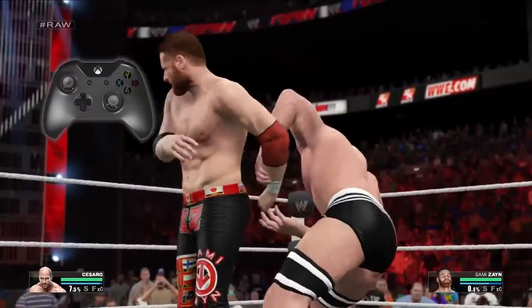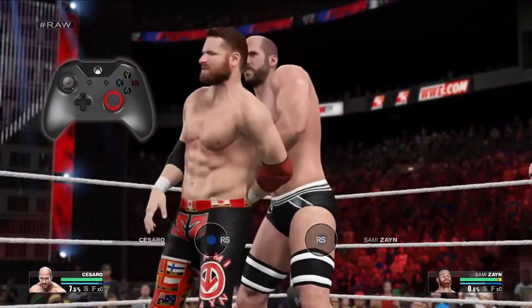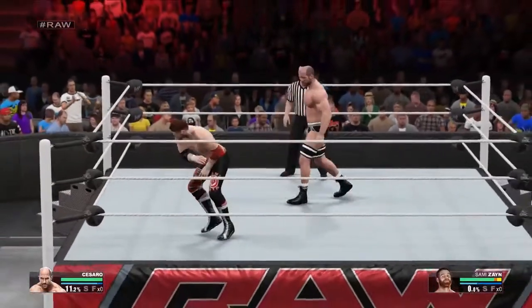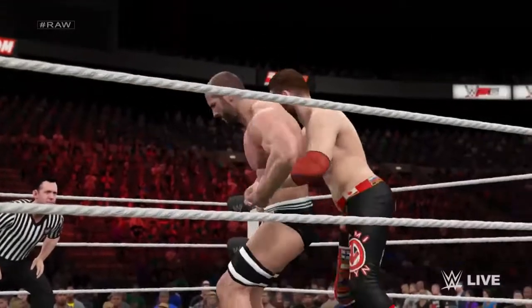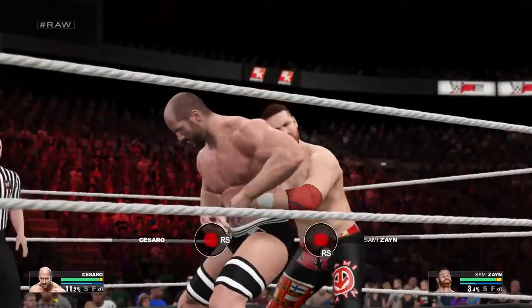From there, you search for the hotspot by rotating the right stick. When you find the hotspot, the controller rumbles and the meter begins to fill with red. Whoever fills their meter first gains the upper hand. This back and forth wages on until one of the two participants' stamina hits level two. At that point, you'll transition into the next phase of the match, which is focused on grappling and damaging your opponent.